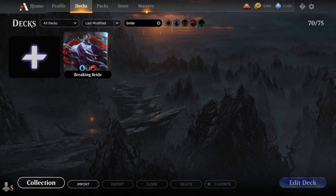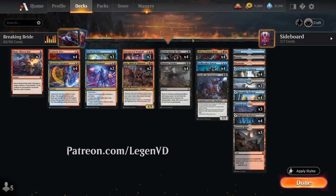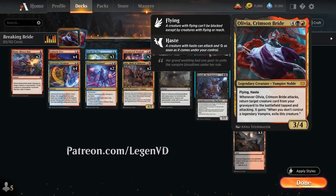Hello and welcome to another Standard Game The Video. Today we're taking a look at a Grixis Colored Reanimator deck as voted on by my supporters on Patreon, featuring none other than Olivia, Crimson Bride, the signature card from Crimson Vow.